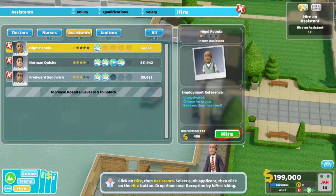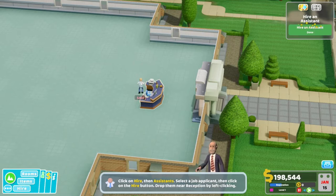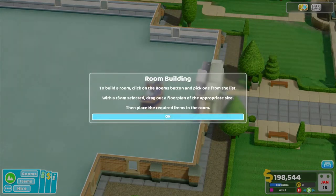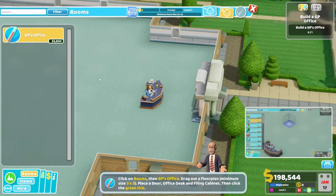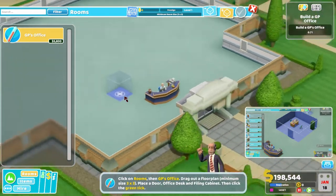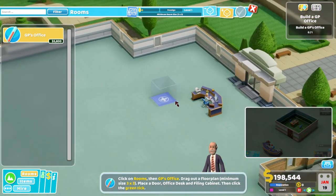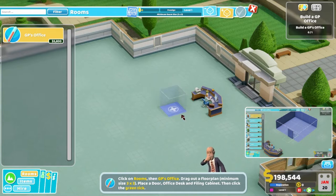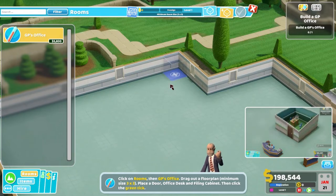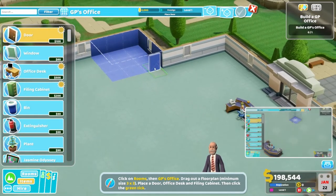We need an assistant to run the reception desk, so we're going to go with the cheapest — four thousand. Sounds good. Patients will visit a doctor working as a general practitioner at each stage of diagnosis. Let's build a GP's office. Click on the rooms button and pick one from the list. GP's office needs to be at least three by three.